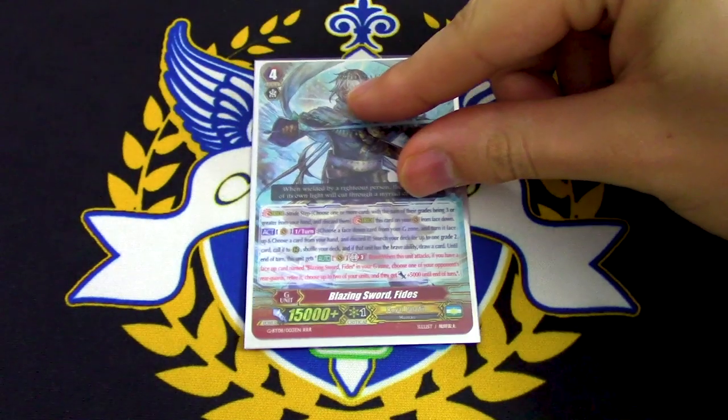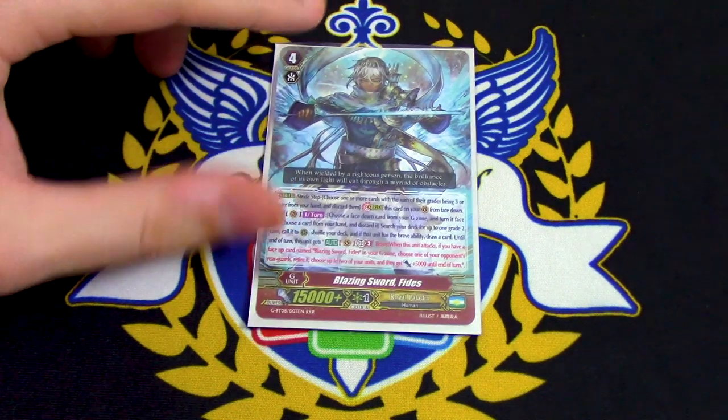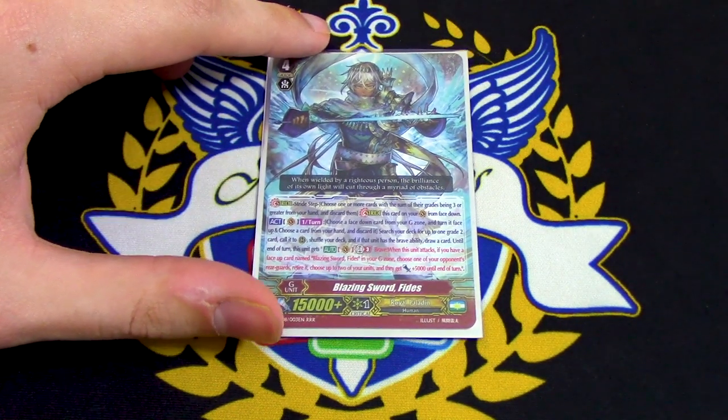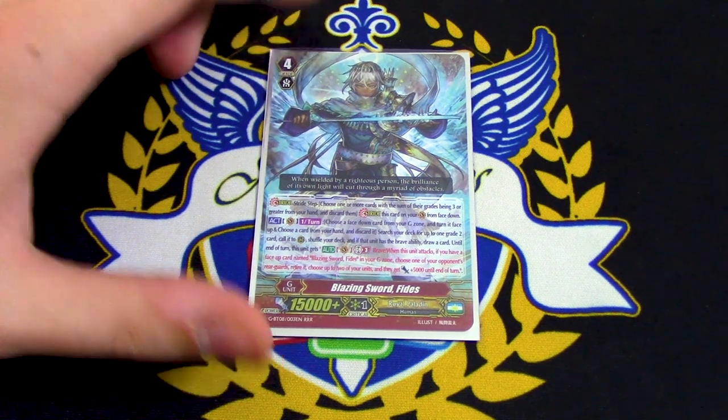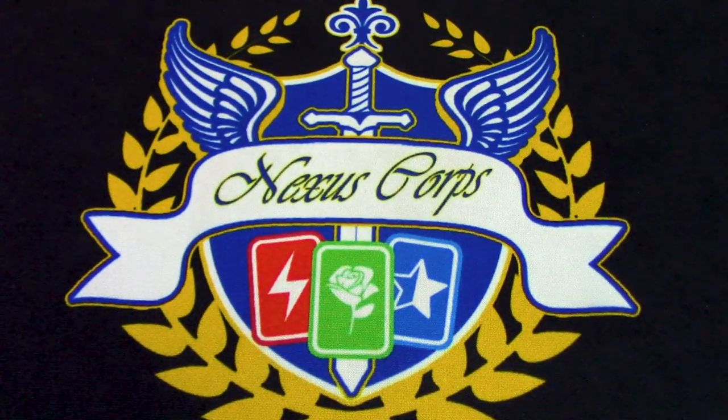One copy of Fetus — it's there because the room's kind of wonky right now. Fetus lets you flip anything to search: if you don't have a Counterblast and can't do much but need a specific Grade 2, you can use its skill to flip a G unit face-up, discard a card, and search for a Grade 2. The GB3 only works if you have another copy of Fetus face-up and I only have the one, so it's basically Fetus as flip fodder.